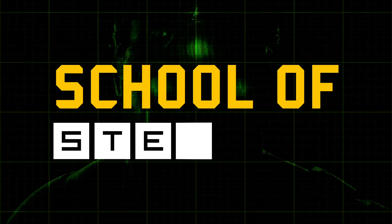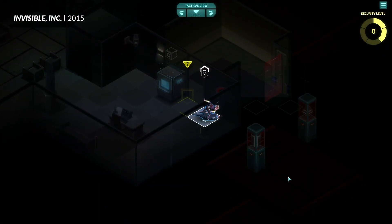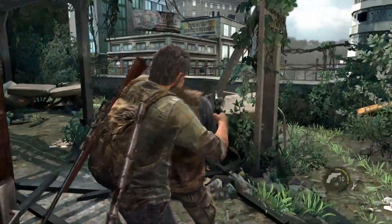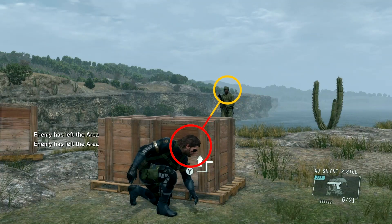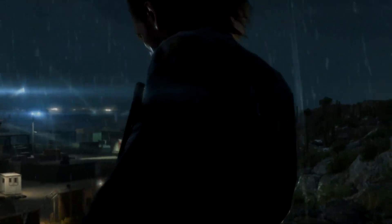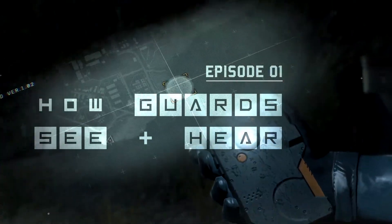So welcome to the School of Stealth. This is a short GMTK mini-series about how stealth games work. In each episode, I'm going to take one system from the stealth game formula and break down how it works, looking at the technical side of things, the design considerations, and the end user experience. For episode 1, we need to start where most stealth games begin: with the player being hidden. And then ask ourselves, how do guards actually see and hear the player?